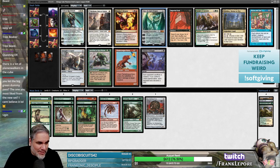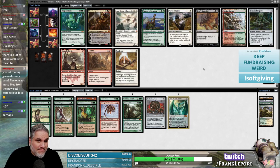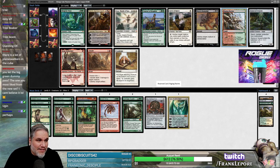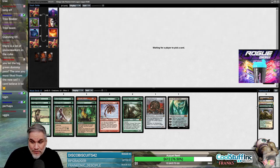Ugin seems good — I think we have enough ramp for Ugin. Survival would probably come back. I think it's Raging Ravine here; I think we want to make sure we have a little bit of fixing for these red cards. The only things that add red here are Sylvan Caryatid and Gilded Goose.